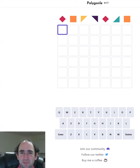Hello again and welcome to today's attempt at the polygonal puzzle, where I'm trying to guess a word. The shape at the top indicates where a letter is repeated — the first and fifth letters are the same, and the second and last letters are the same.